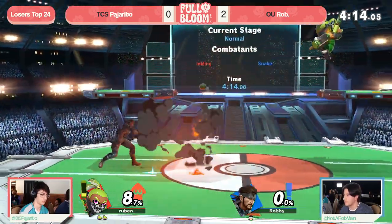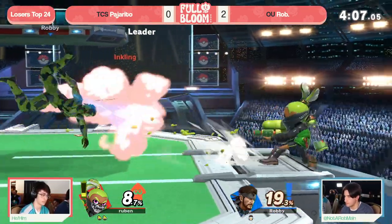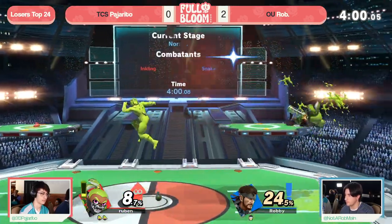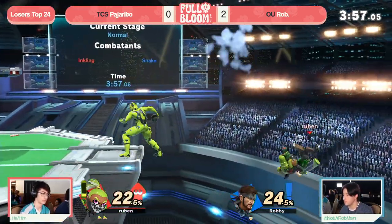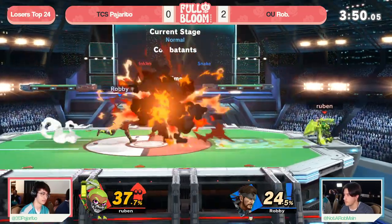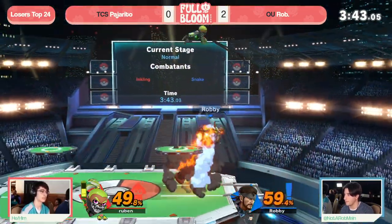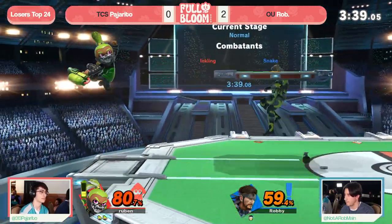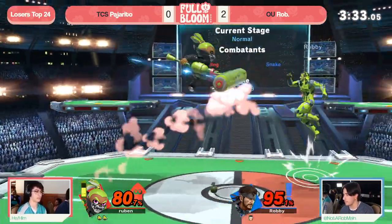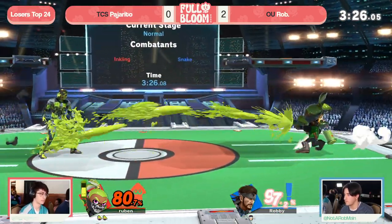Look at that Splat gun going ahead, coming through, locking down the shield a little bit longer — but burning a lot of ink in the process. And now Rob getting aggressive to try to force him to burn those resources, but ultimately just allowing Pajarito to come out on top of that scenario. He's looking for a dash attack, trying to find pressure. If you drift back there instead of trying to contest that grenade like Pajarito did — which is very smart, because if you drift away, that forward aerial is going to come in swinging and kill you.